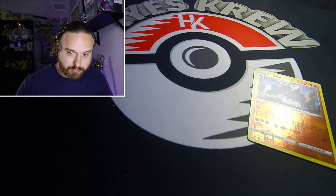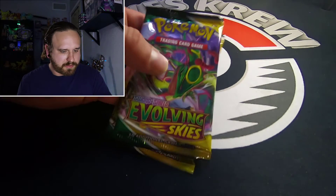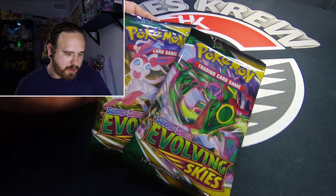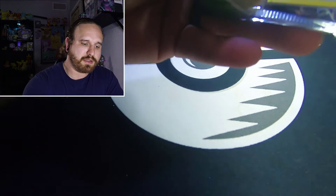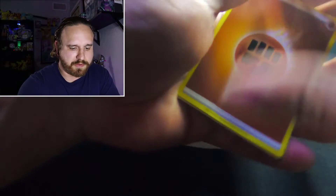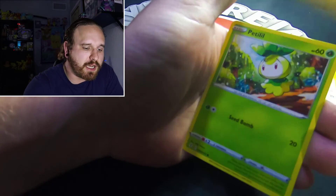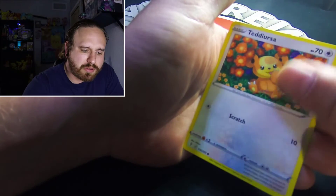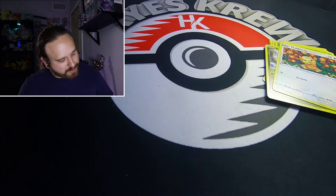Alrighty then — and then there were only two packs left. So what we have left is the Rayquaza and the Sylveon. Let's go with Rayquaza first — let's see if we can get some last pack magic out of these two packs. We got a Fighting energy, Avalugg, Ribbon Badge, Zweilous, Fletchling, Inkay, Petilil, Teddiursa, reverse holo Avalugg, and the holo rare Ludicolo. Alrighty then.